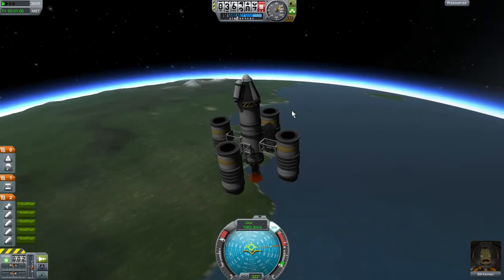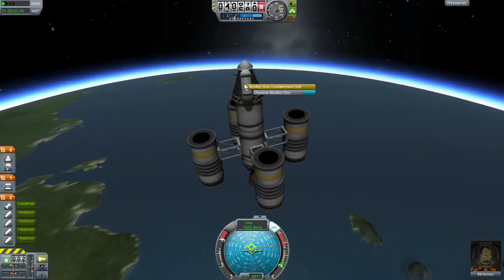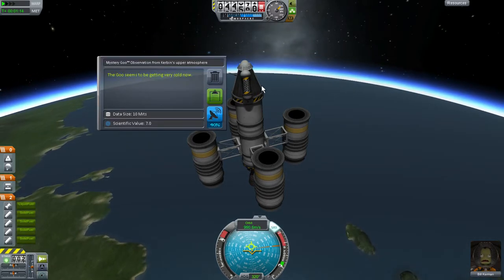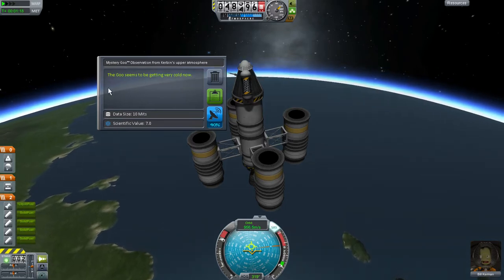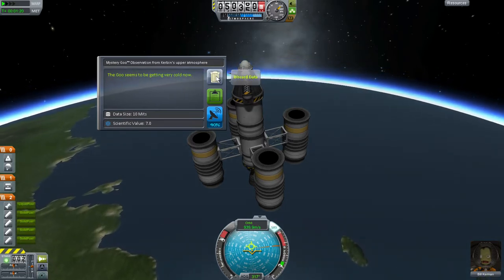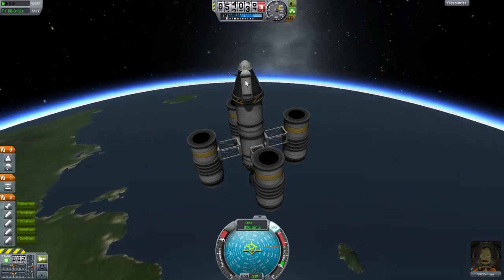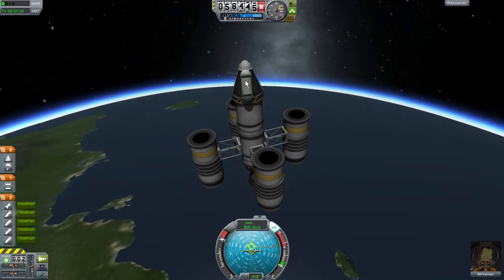We're high enough. Let's observe the mystery goo. They open up and the goo seems to be getting very interesting now. I'm going to wait a little bit more and then discard. You can send the data, but it's better to keep it and retrieve the shuttle — you'll get more science points that way.